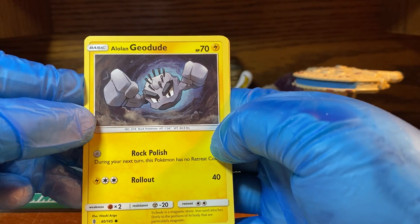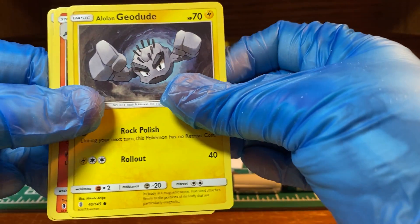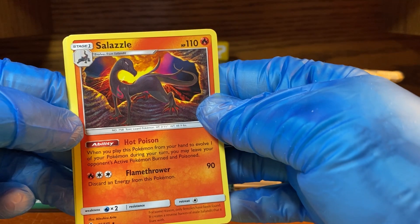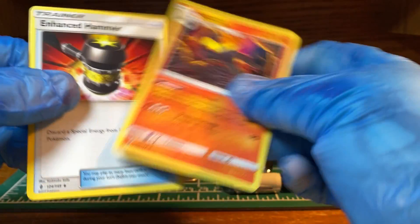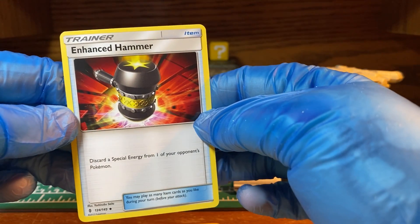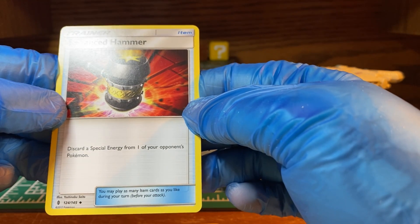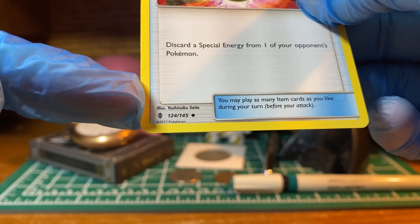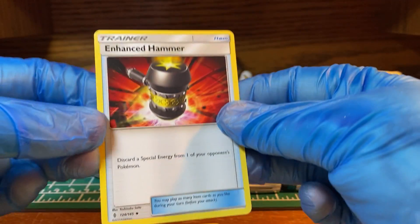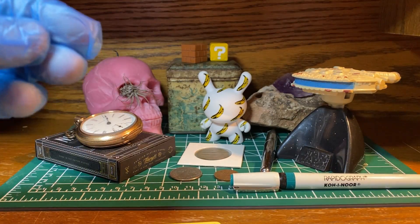Alolan Geodude — nothing great there I don't think. Salazzle. Trainer card — Enhanced Hammer. This one is numbered, so that could be a decent one.